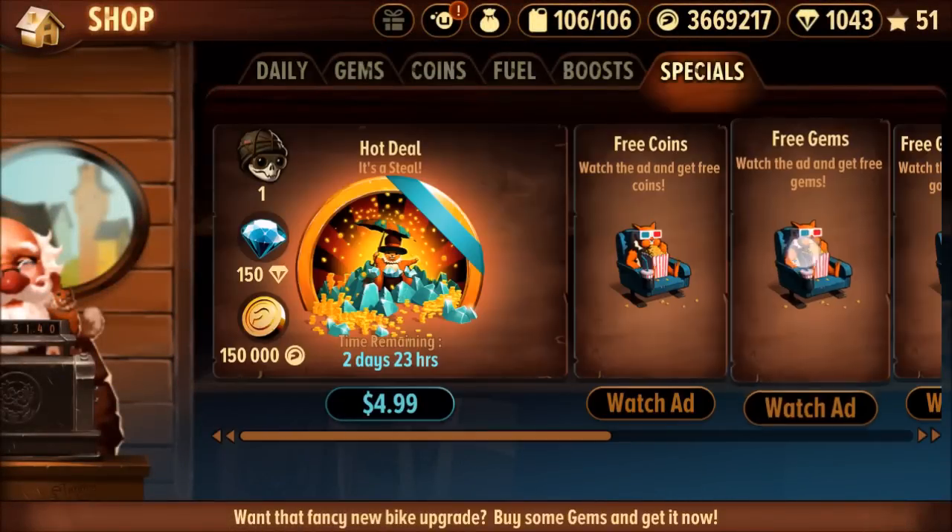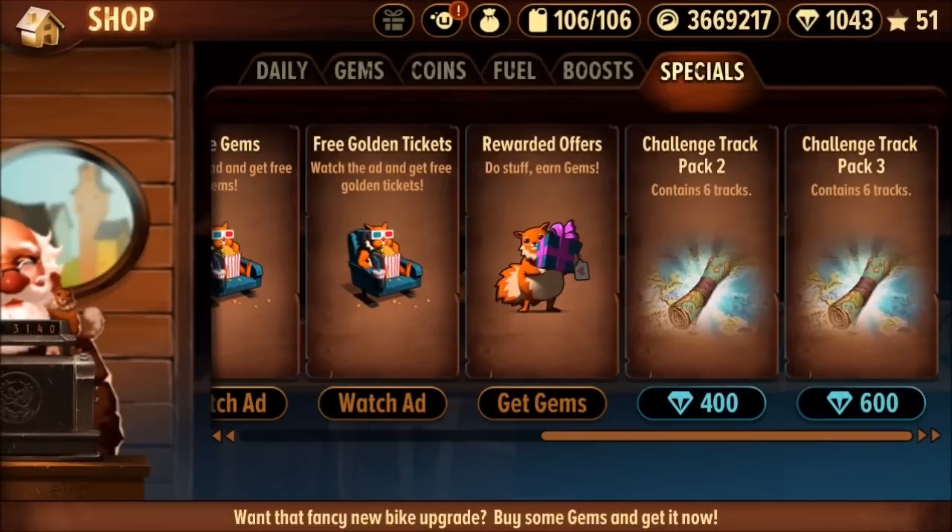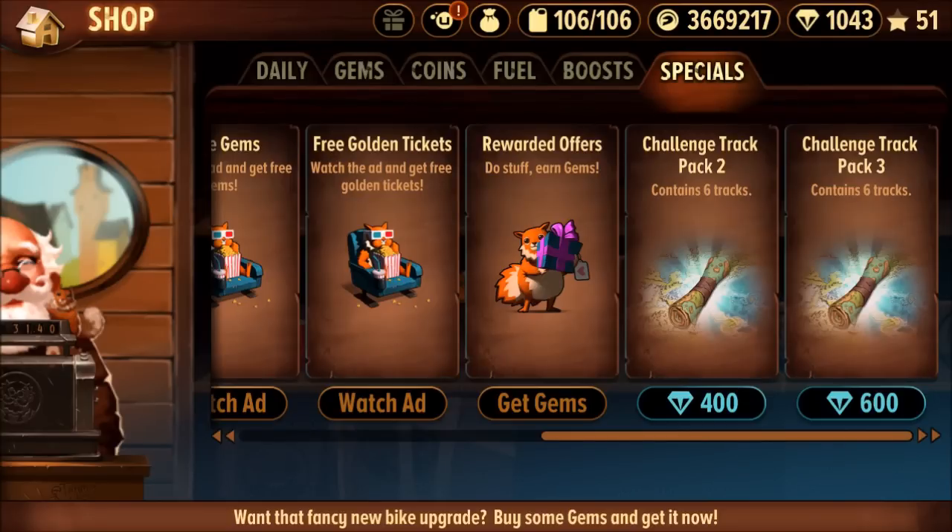Another thing I didn't cover was the map pack bug, and that's something to be really careful of. If you've already purchased map pack 2 and map pack 3, they'll show up in the shop again and you can buy them again. The prices are 400 and 600 gems, so you'll be able to spend 1,000 gems to purchase things that you may already have. I'm sure Uplay will give you a refund on that, but why go through the hassle? Just avoid it in the first place.